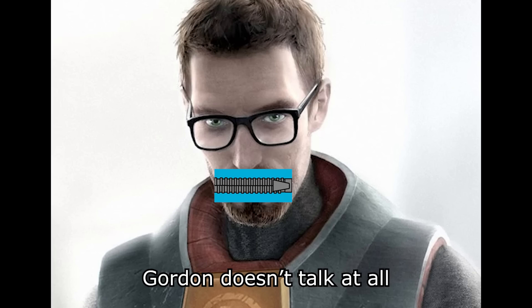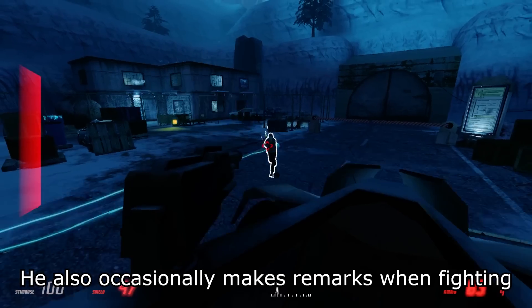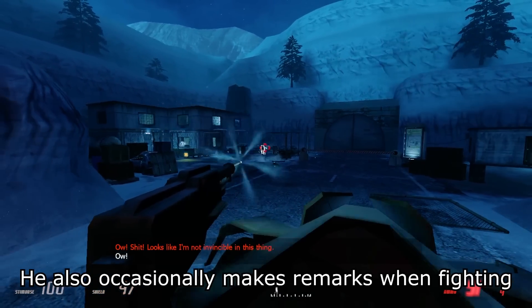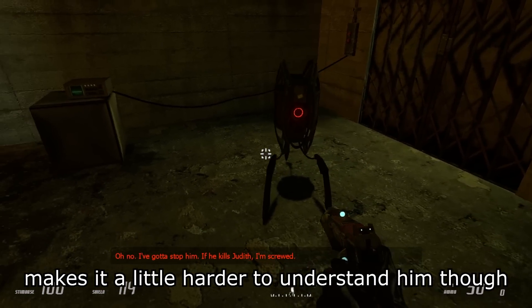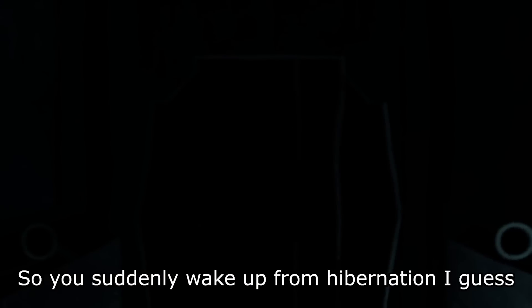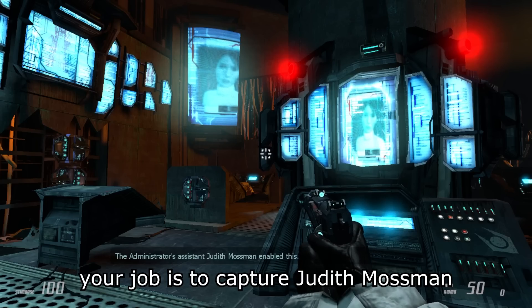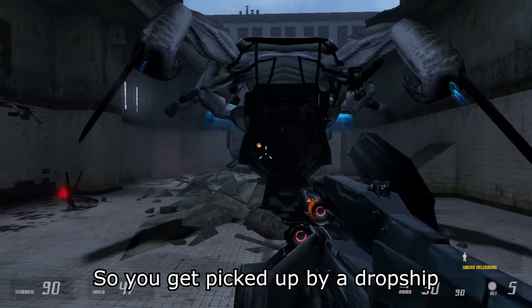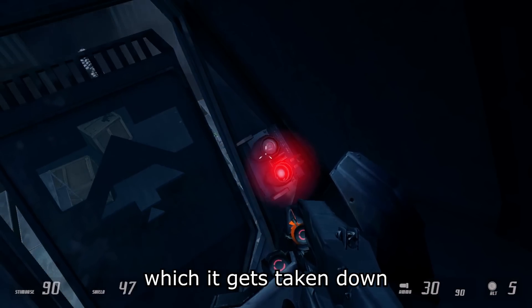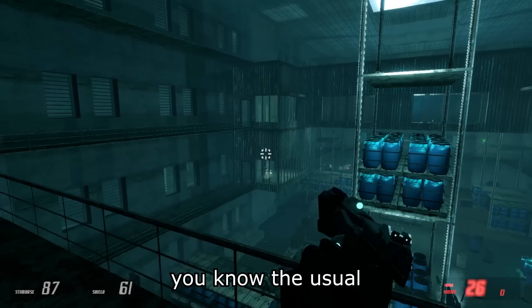Gordon doesn't talk at all, but Bad Cop talks a lot — I feel like he has the most dialogue in the whole mod even. He also occasionally makes remarks when fighting, some good and some cringe. The Combine filter he has on makes it a little harder to understand him though, so I always played with subtitles. So you suddenly wake up from hibernation, and the advisors tell you that your job is to capture Judith Mossman. I forgot to mention this takes place after Half-Life 2, so after Citadel go boom. You get picked up by a dropship, which gets taken down right by a rebel hideout.